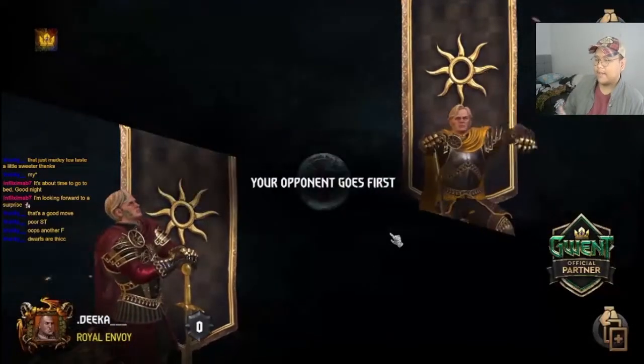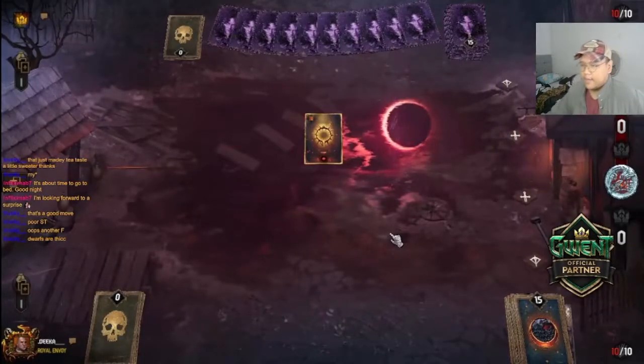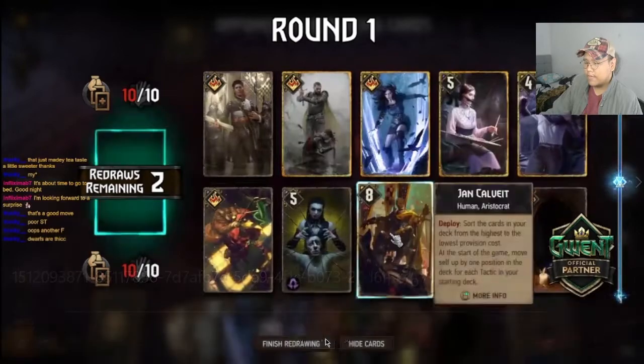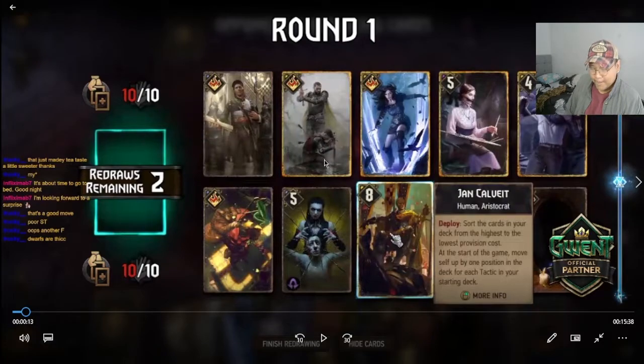Right off the bat, I realized I got red coin. Usually red coin in a Nilfgaard assimilate mirror is very generous — you don't really need to think much because it's straightforward. Most of the time you won't win round one; it's either opponent pushes past three cards, or opponent passes after playing three cards. Those are pretty much the only two possibilities.